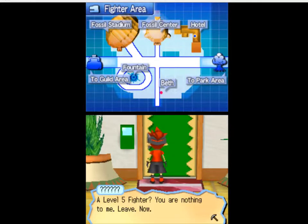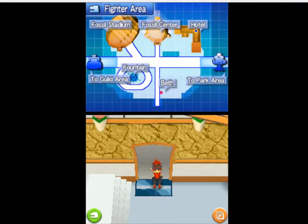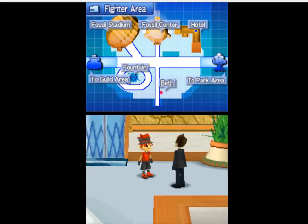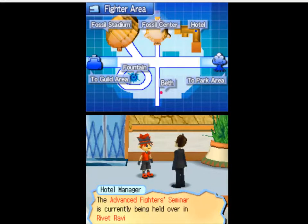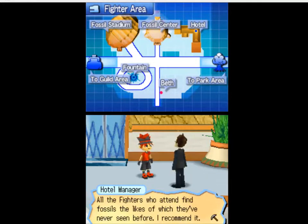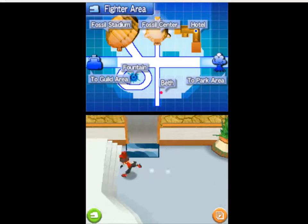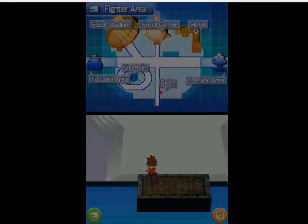A level 5 fighter? 'You are nothing to me! Leave! Now!' I think that's probably the dude we fight to get the last level. 'Good morning, Chris! The Advanced Fighter Seminar is currently being held over in Rivet Ravine! All fighters who attend find fossils the likes of which they've never seen before! I recommend it!' Alright, so I know where I'm headed now.